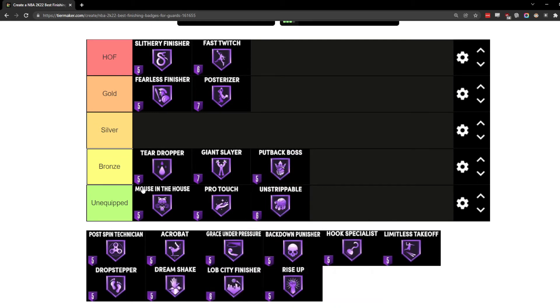Put Back Boss I also just run on bronze for a little boost. On my inside center, if I'm getting a rebound I'm usually trying to pass it out with Post Playmaker to get that assist — threes are better than twos — but on those chances when you are in good position and want to go back up, you will get a nice little boost just from having this on bronze. Put Back Boss is a decent badge, and you also need it to unlock put-back dunk and put-back layup animations.